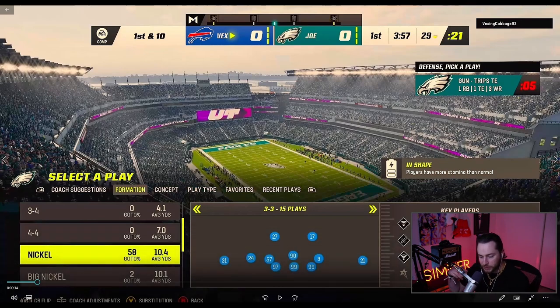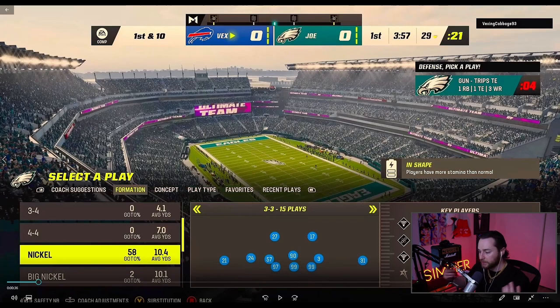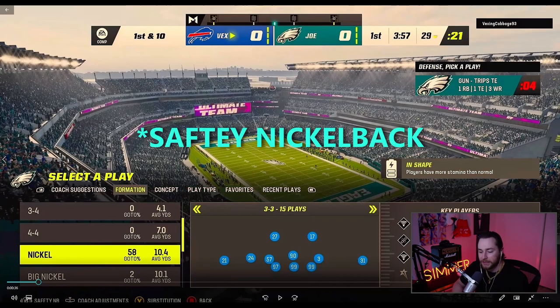When you're in packages, in the bottom left, whenever you switch through your packages, depending on the package it's going to switch players. But whenever you sub them out and then sub them back in, they don't switch. So Carmichael will always be in the strong safety position. When you sub out all your guys and sub them back in in the same spot, whenever you flip through packages they'll still be in that spot. As you see, I'm switching through packages and now they're not shifting — corners aren't shifting, safeties aren't shifting. Then I go to safety nickel blitz.